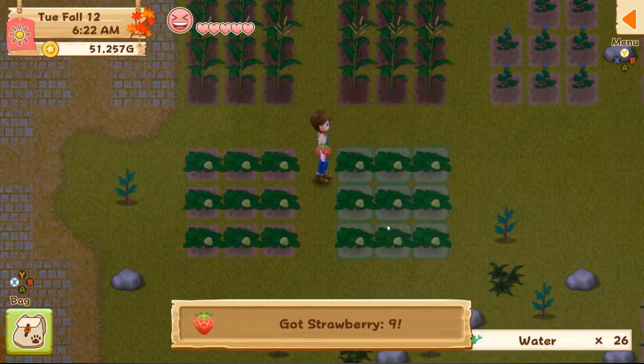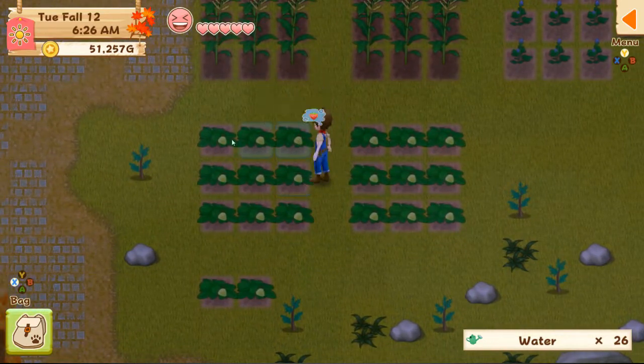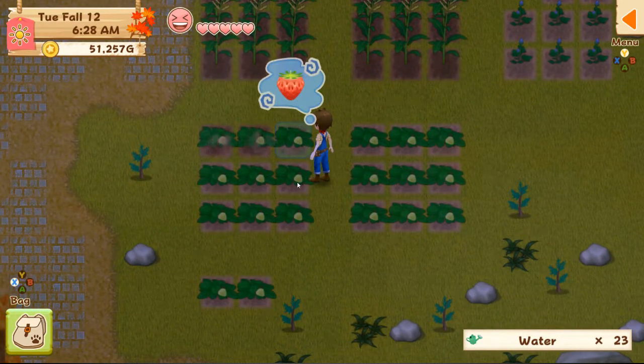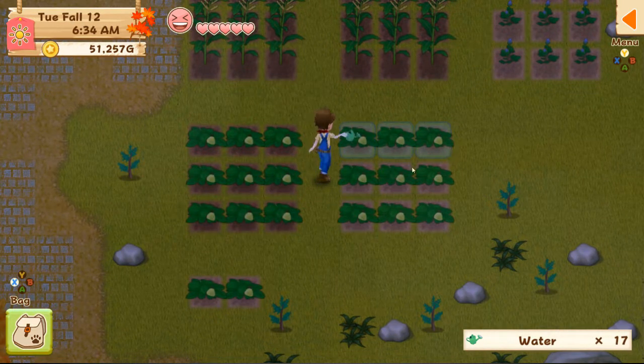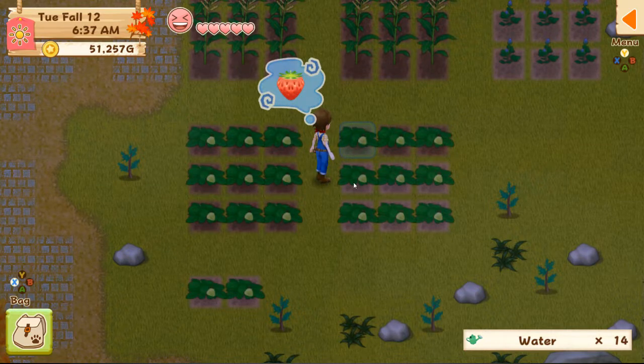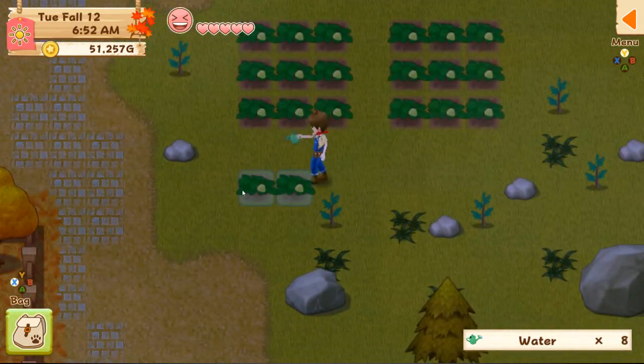Even though I said I didn't want to go into everything blind, I did have to look up what specific wool or fish I needed to unlock Oliver. It requires a great wool, a yellow perch, and a yellow Delilah. I did have a great wool but I sold it, so I have to work on my sheep and keep him happy.